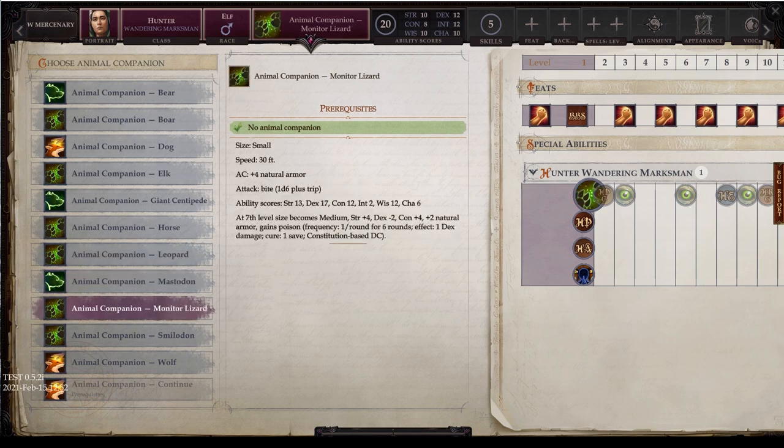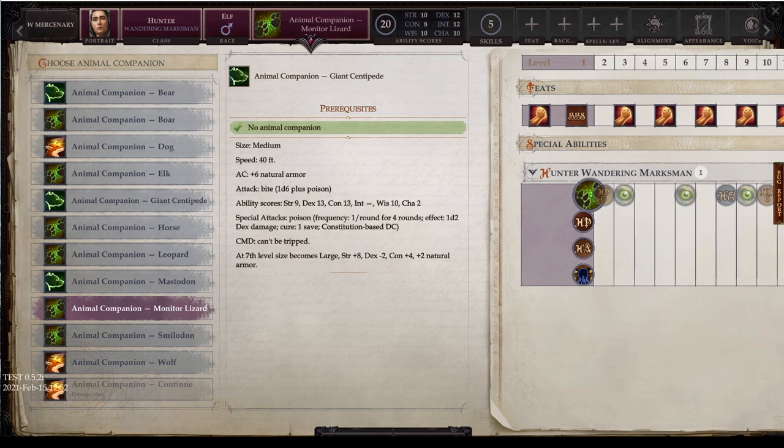Next is the monitor lizard. This one's small, so not rideable by medium races. Speed 30, plus 4 AC. It gets just 1 bite of 1d6 plus trip. Ability scores: 9 strength, 13 dex, 13 constitution, no intelligence, wisdom 10, charisma 2. It has a poison special attack with frequency of 1 per round for 4 rounds; the enemy loses 1d2 dexterity damage, and you save against a constitution-based DC. It cannot be tripped. At level 7, it does become large: 17 strength, 11 dex, 17 constitution, and natural AC bonus up to 8. Unfortunately, no other special abilities.